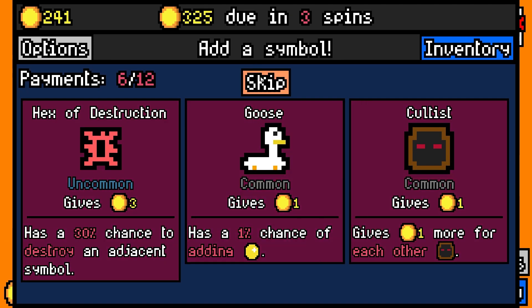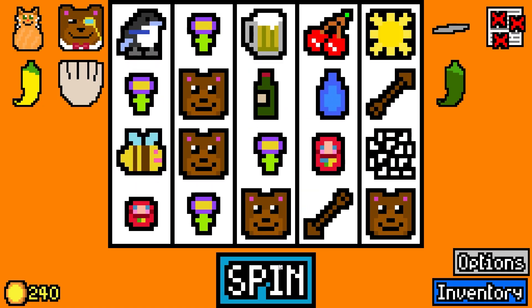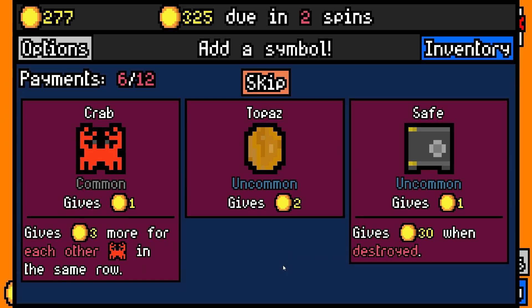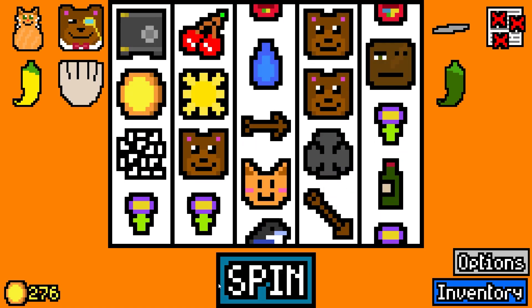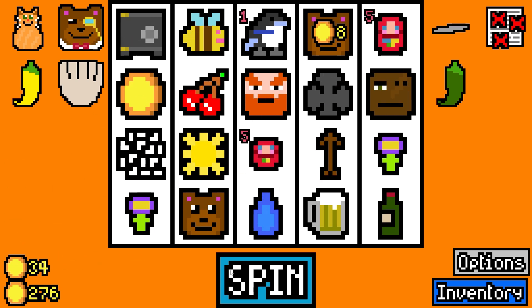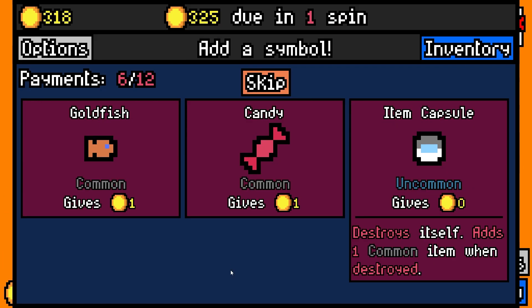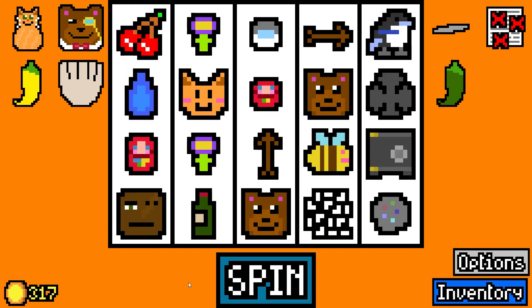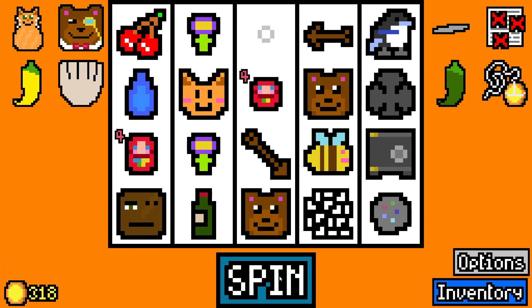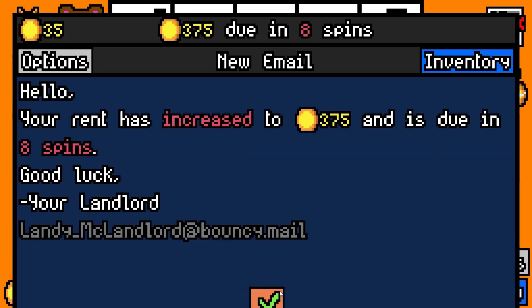Goose. Hex of Destruction — 30% chance to destroy an adjacent symbol. That's interesting and very risky. Grab a safe, it'll pop itself open. Another item capsule — I'm appreciating these options, though admittedly that one's not that amazing.